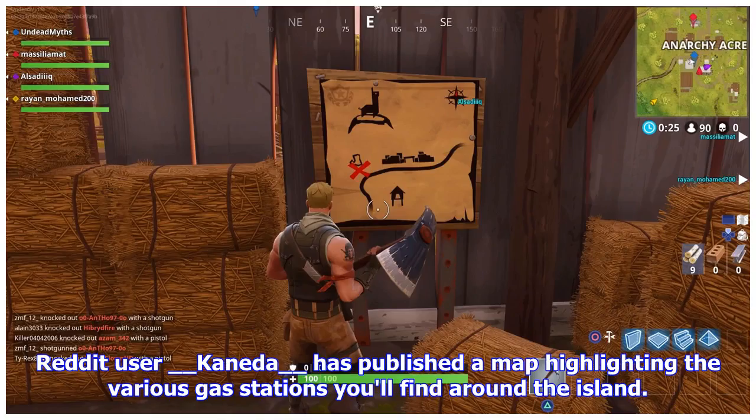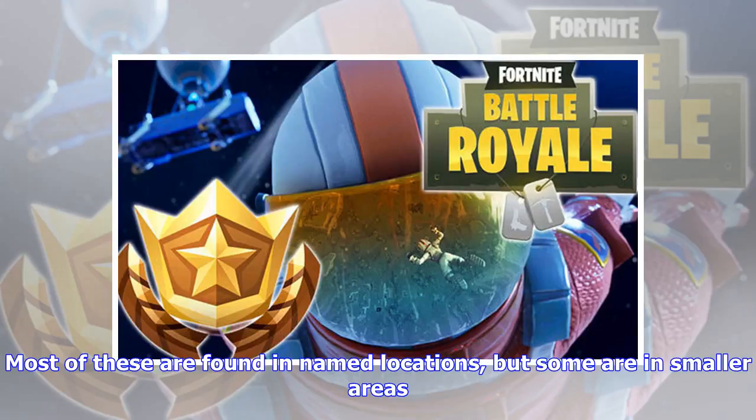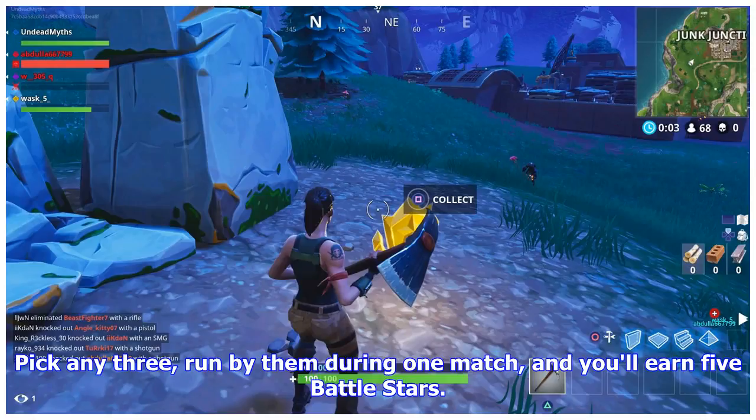Reddit user __Kaneda__ has published a map highlighting the various gas stations you'll find around the island. Most of these are found in named locations, but some are in smaller areas. Pick any 3, run by them during one match, and you'll earn 5 battle stars.